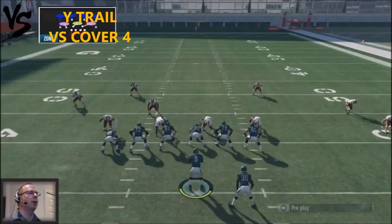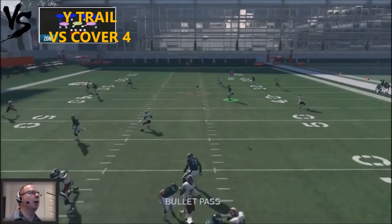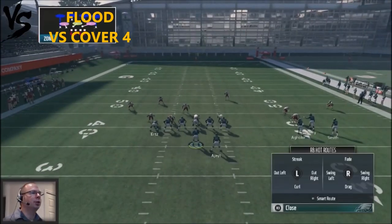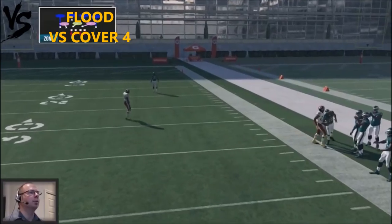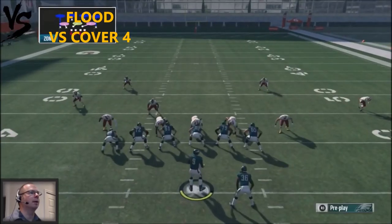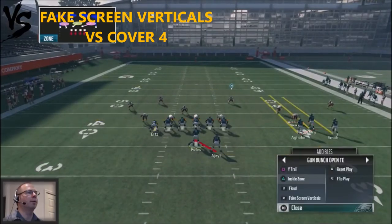Cover 4 with Y Trail — same read, same area, nothing changes from the Cover 2 read. A lot of these plays read the same: high-low with deep posts wide open. With Flood against Cover 4, the deep corner should get fairly wide open — slant up Urts on the back side for a quick hitter and that route is wide open.